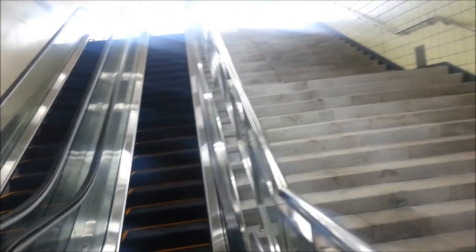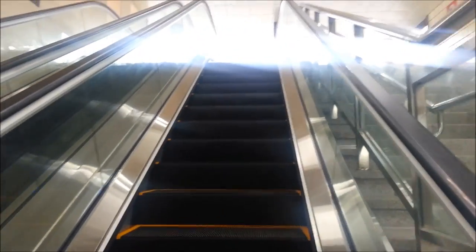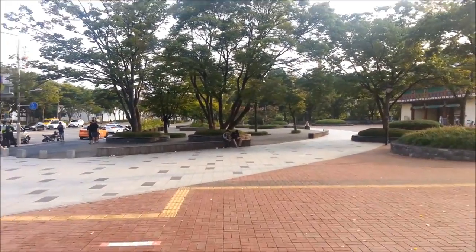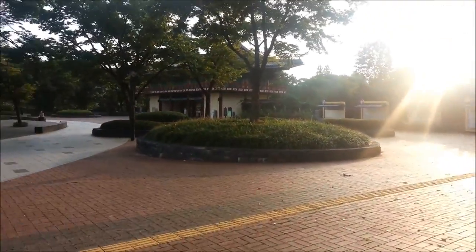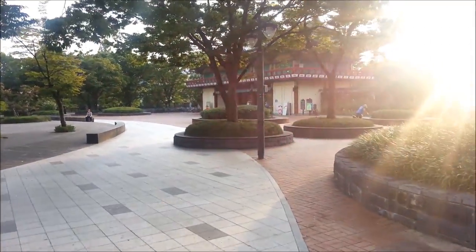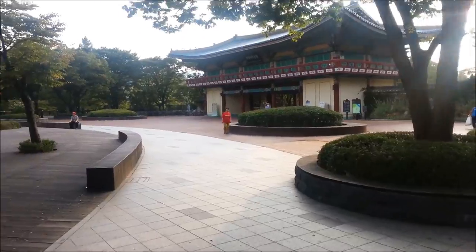The up escalators are not moving — they move when you pass through the sensors and then they'll start up and begin your ascent out into the outer world. So here we are outside. We've just exited exit number one and this is what you'll see right in front of you. There are big trees, and over here is actually the main entrance to Children's Grand Park. It looks a little bit like a temple. This is the main entrance — walk right inside and we'll cover how to get to the venue where a lot of these esports events are held.